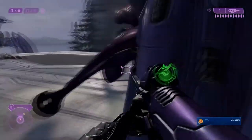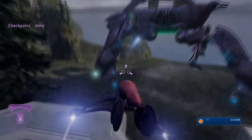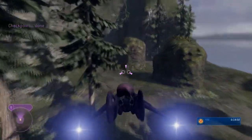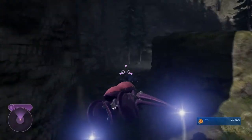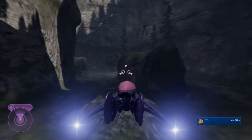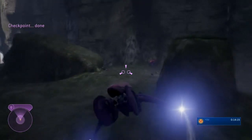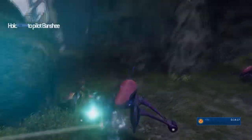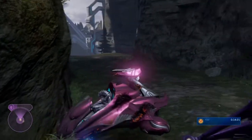We hop in our Banshee and fly down to where we parked the Spectre at the beginning of the mission. We can see on the floor that the Wraiths are despawned — otherwise they'd be shooting at us. We come down here and the Spectre is parked just around the corner. We jump out of the Banshee, get in our Spectre, and this is where the glitch begins.